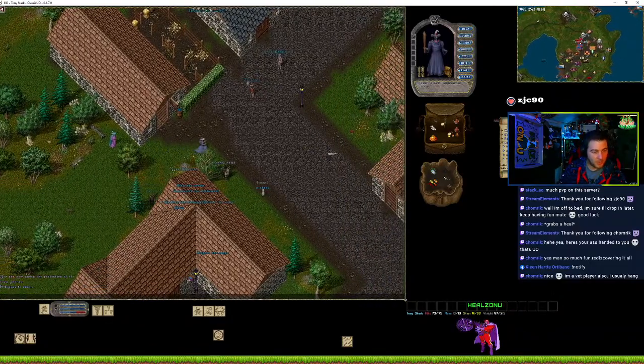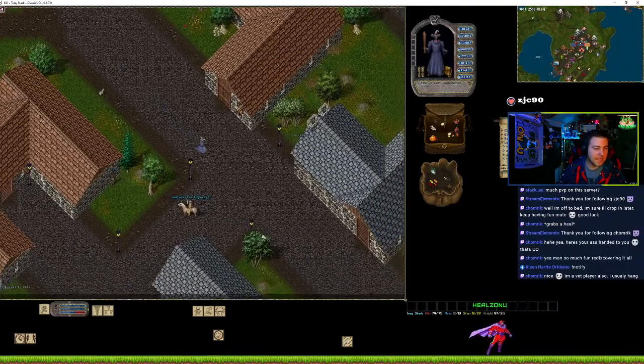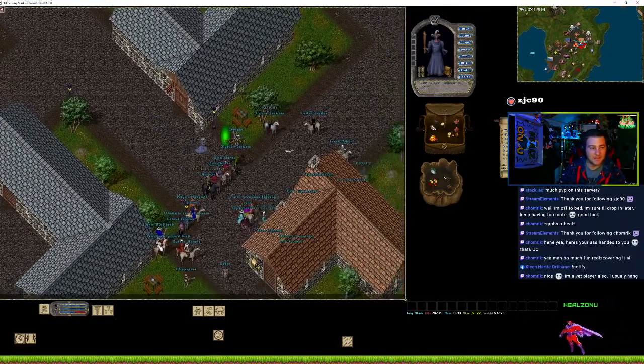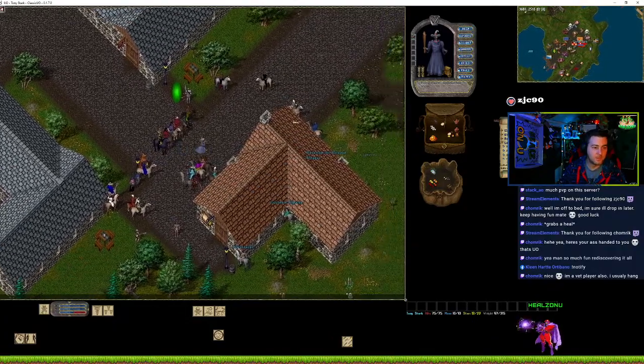Pretty much everywhere you go you're going to find players. It's not a shrunk world — this is the regular Ultima Online world with T2A, the Lost Lands and then the regular lands.